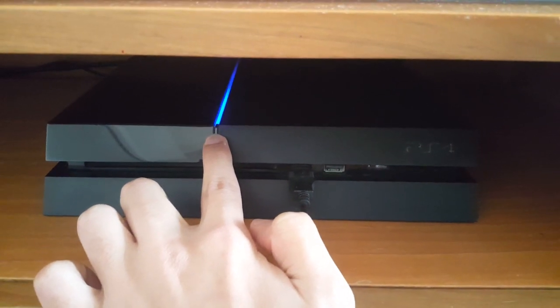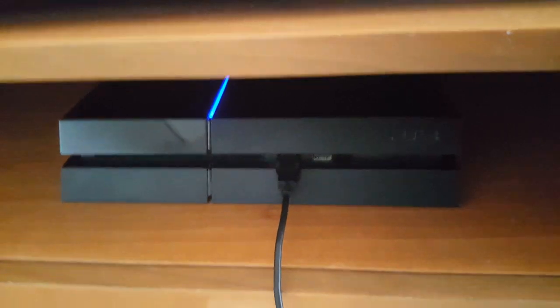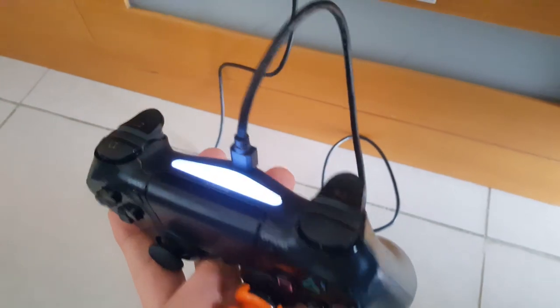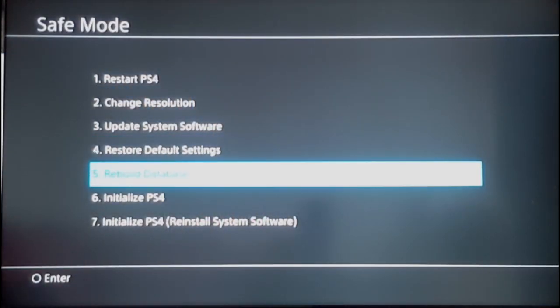What you have to do is hold the power button to start your PS4 in safe mode. Once you start your PS4 in safe mode, go ahead and connect your controller via a USB cable, then press the PlayStation button in the middle. Once you do that, you will be directed to the safe mode settings.